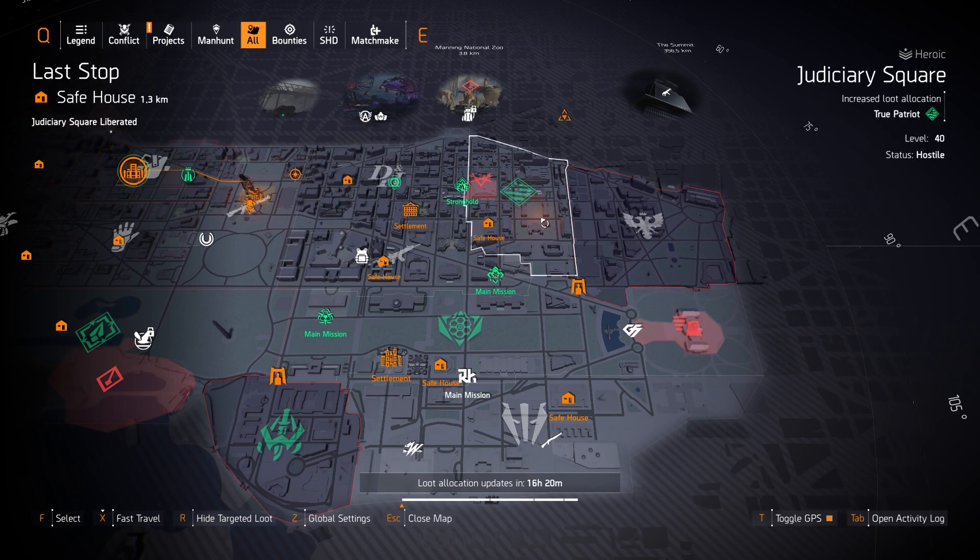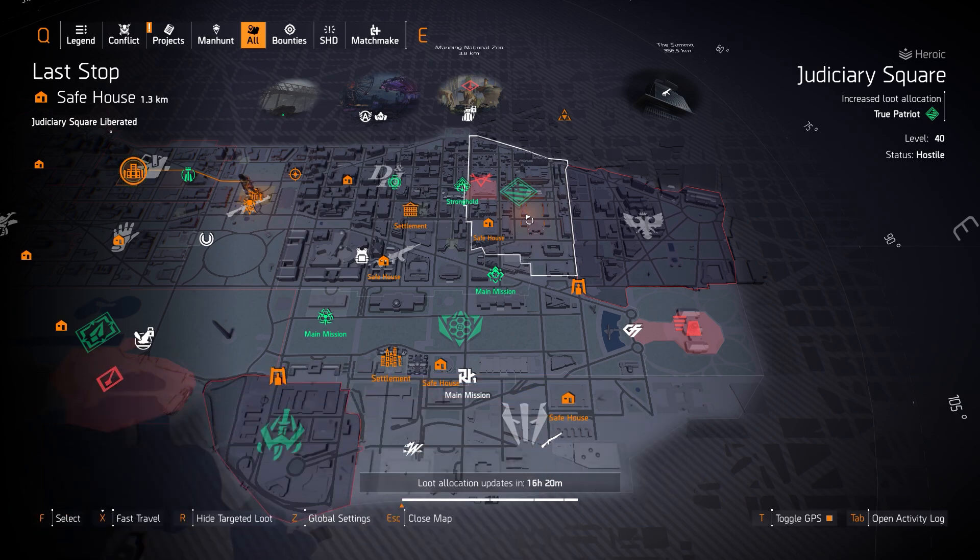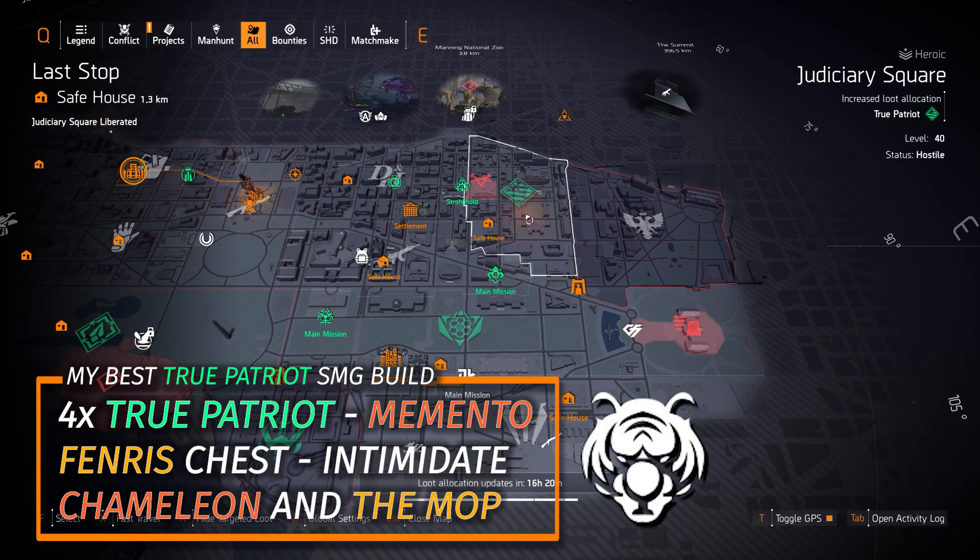Next we got True Patriot at Judiciary Square. My True Patriot build is 4 pieces of True Patriot, the Memento Backpack, and a Sokolov chest with Intimidate — always running that with the Lady Death and the Mop with 10% armor on kill. Alternatively, switch the Sokolov for a Fenris chest piece with Intimidate and rock the Chameleon. Both setups are great for all content.